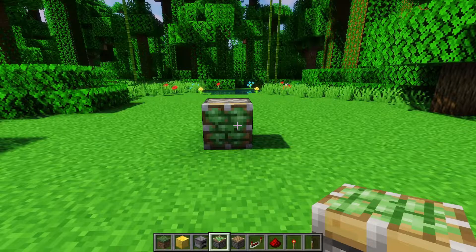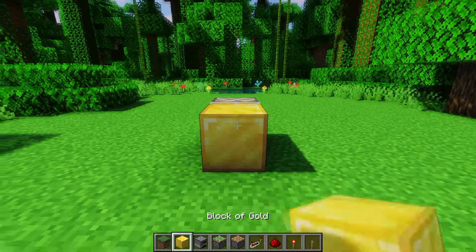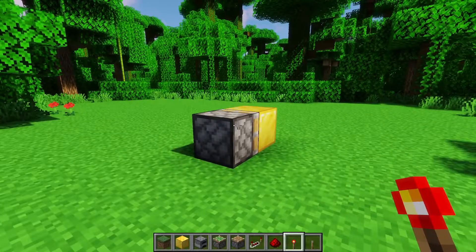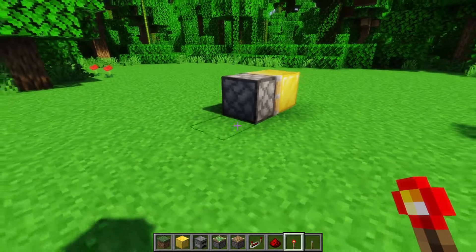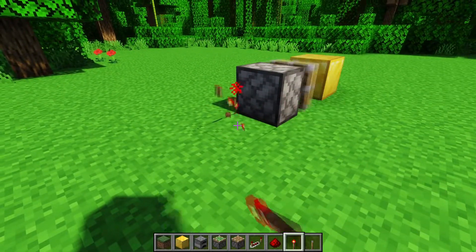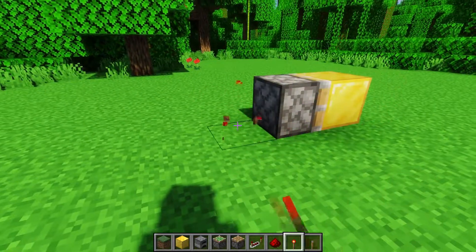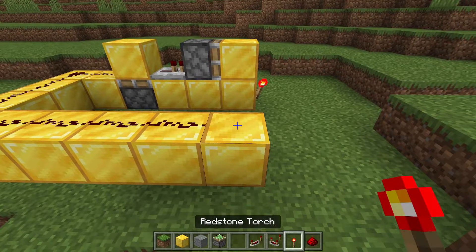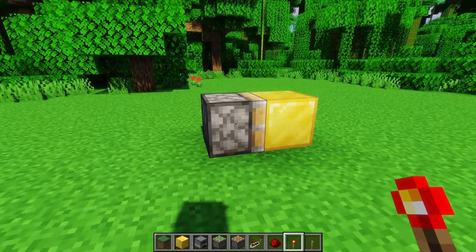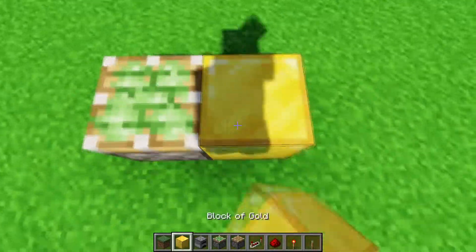Something that happens specifically in Java Edition and not in Bedrock with sticky pistons: if you have a sticky piston with a block in front of it and you give it a pulse length of one tick — you power it for one tick and then it's unpowered — it will actually leave the block there. Whereas if you power it for anything longer, it will work as you'd expect. This does not work in Bedrock Edition, where it will just pull the block back even with a one-tick pulse.